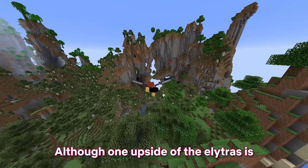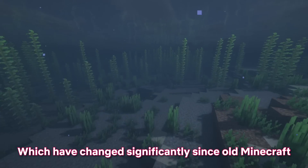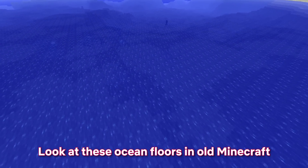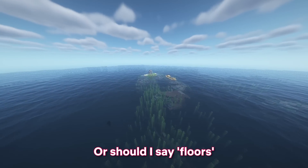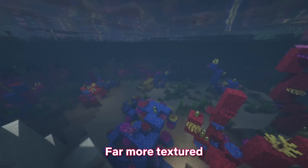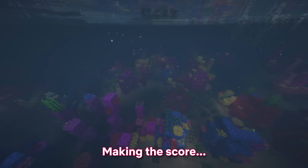Although one upside of elytras is that they're not impacted by oceans, which have changed significantly since old Minecraft. Look at these ocean floors in old Minecraft — they are so ugly. The colours are terrible and there is no variety at all; it looks like the bottom of a toilet. Compare this to the new ocean floors, which are far more colourful, far more textured, and far more diverse. Another comfortable win for new Minecraft, making the score 7-4.